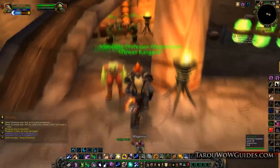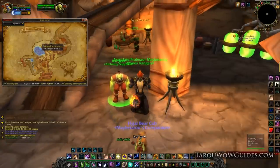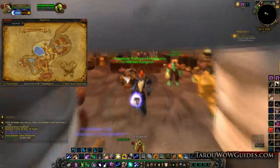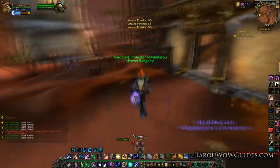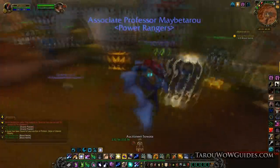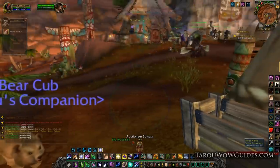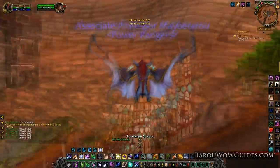Once you turn that in, it's going to ask you to get a few items. The crystal vial is going to be right from the alchemy supply vendor, which is two buildings down. Arcane powder will be just one building down from the reagent vendor. And finally, blood metal is actually going to be scattered about over near the Valley of Wisdom. Just look around the buildings and you'll see it sparkling — grab five of those.